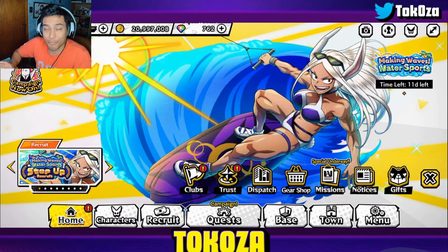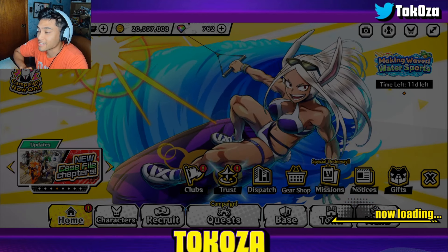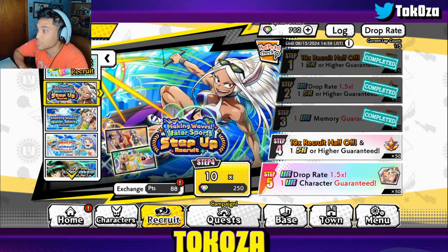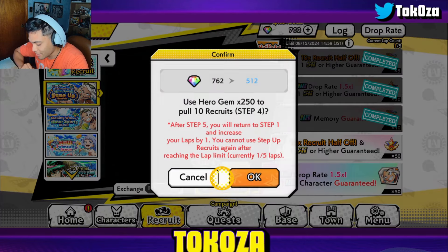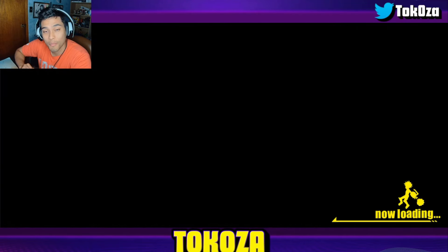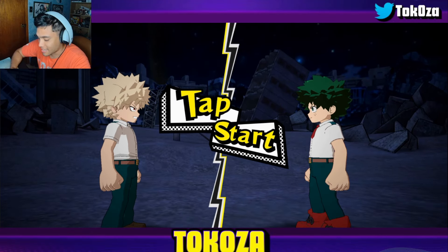Before we go into the PvP showcase, in case we want to further invest into her: I have 760 gems. I completed all of her event story, got the extreme fight done, did trust as much as I could, and upgraded all the SR characters I could. We have enough to finish out this rotation, which is very exciting. That's exactly what we're going to do before we hop into the showcase.